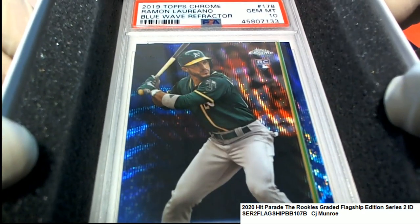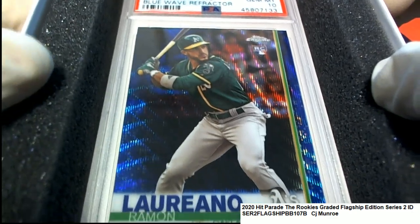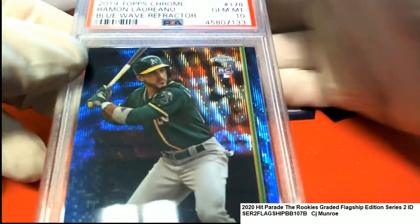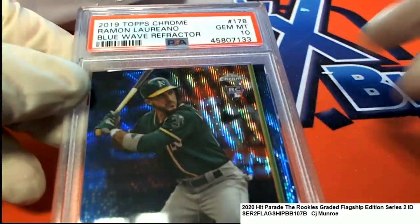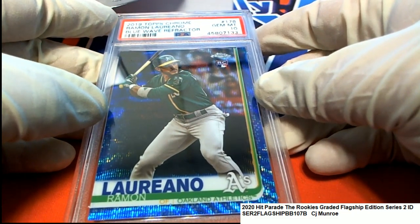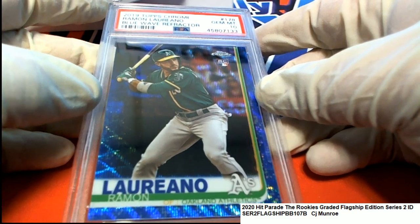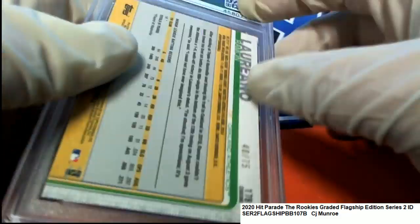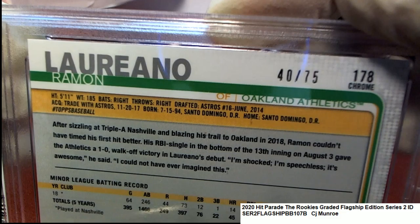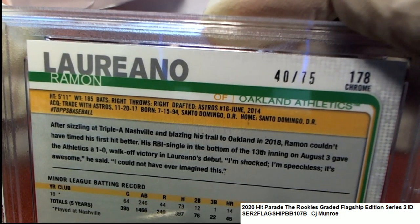It's an A's gem mint 10 rookie card coming out of 2019 Topps Chrome — a gem mint 10 graded parallel, a blue wave refractor. Congratulations! Gem mint 10, numbered 40 out of only 75. Nice hit!